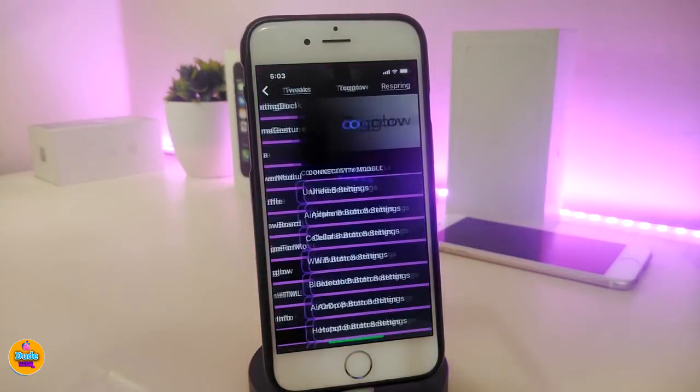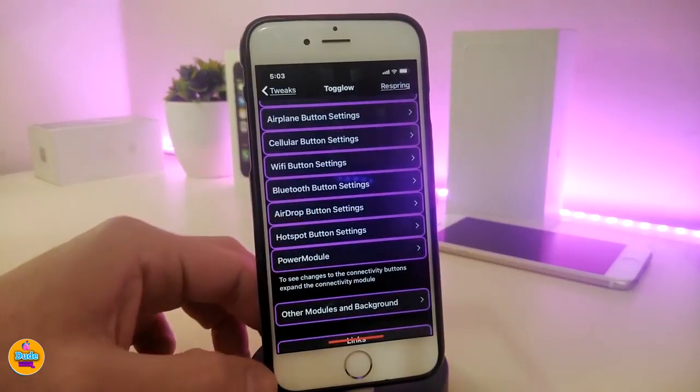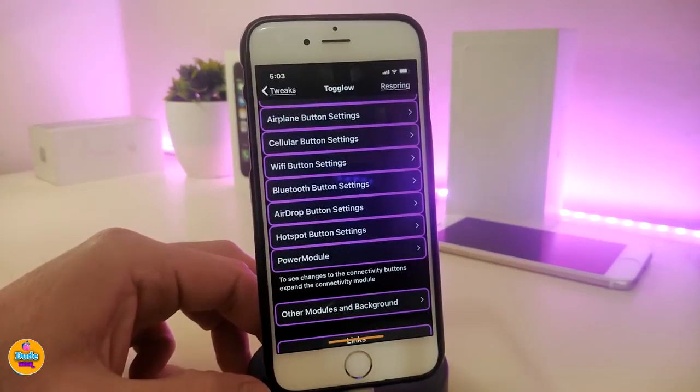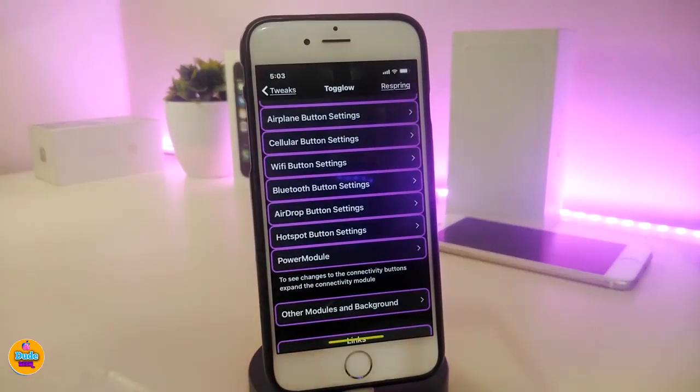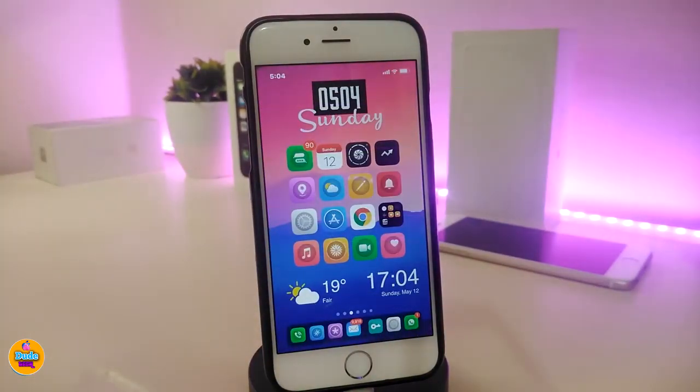Go to settings, enable the tweak, and there are a lot of different options. You can toggle airplane mode, Wi-Fi, Bluetooth, the hotspot, and other stuff. You can also download the power module and activate it from there. Once you're done with all the configuration, you need to respring your device so the changes take effect. This tweak is called Togalo.